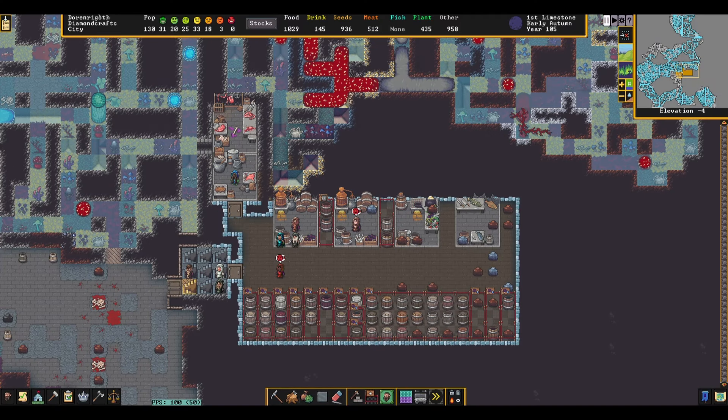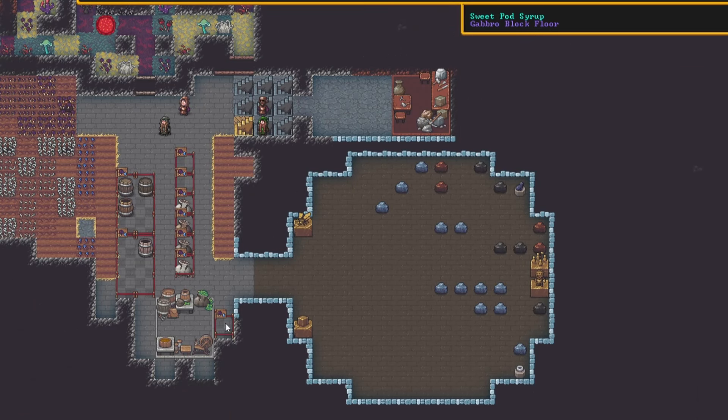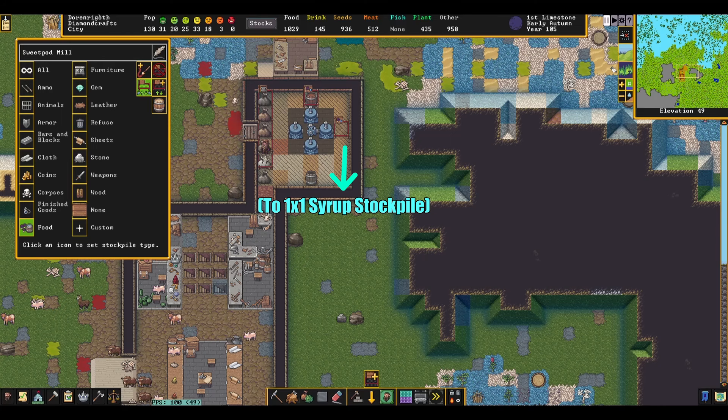For a practical example, let's look at sweetpod production. I primarily want sweetpods brewed into rum, so a 1x3 stockpile is linked to the still. Next, if we have extra, I want syrup to be produced, so a 1x1 stockpile is linked to feed the farmer's workshop and the 1x3 stockpile. Lastly, if we have even more extra, a 1x1 stockpile is linked to the previous 1x1 pile and to a mill to make sugar.